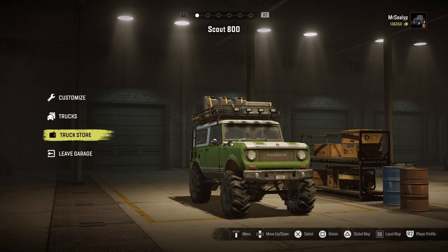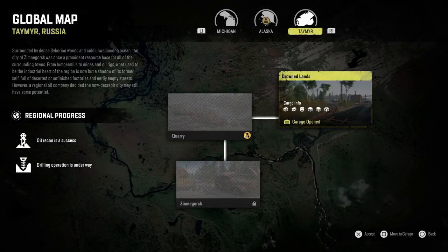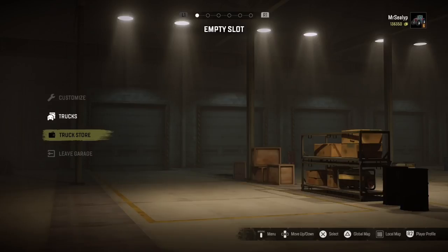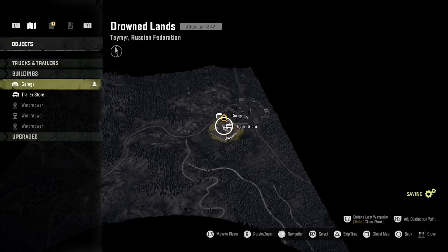If I go to global map — look down the bottom right, if I press triangle it takes me to my global map. If I click on Taimir, Drowned Lands is the only one I've got open at the moment for Russia. So what we're going to do is move to the garage in Russia. If you don't have the Russian map open yet, maybe you need to progress further — go on to Alaska, do a bit more on there, or open another map on Michigan. If you've done that, the Russian map will potentially become available. And now we are in the Russian garage.